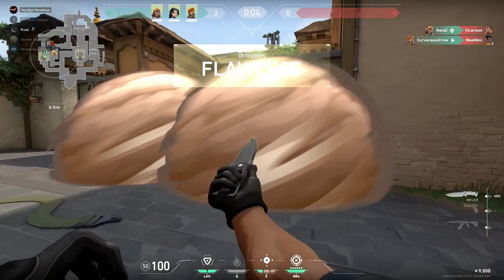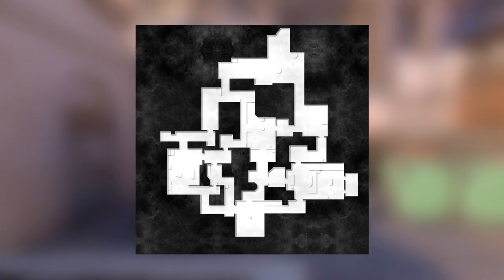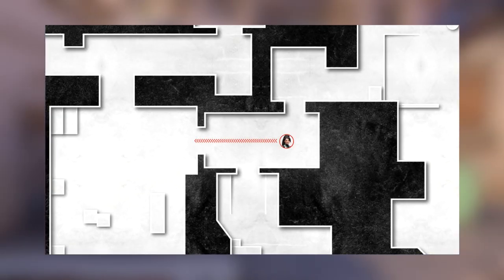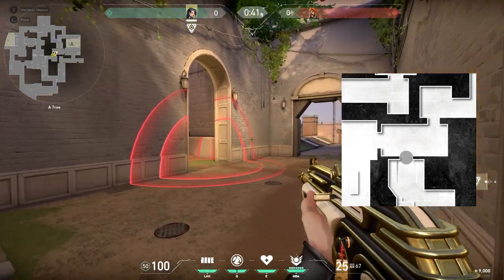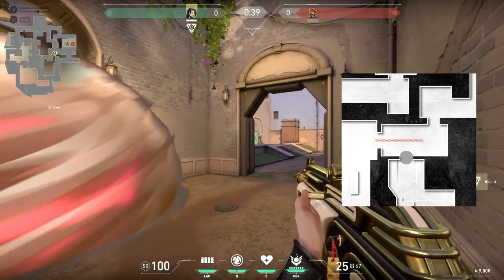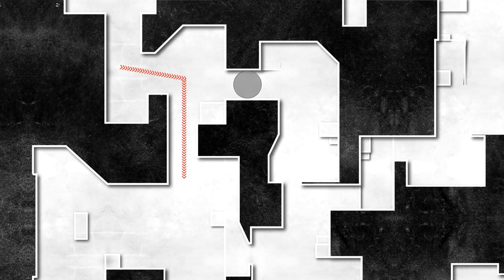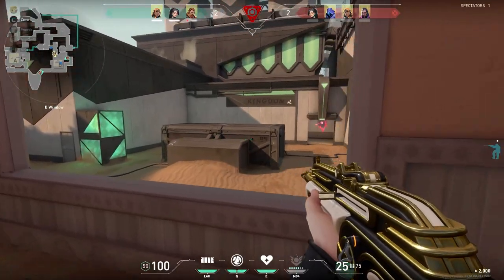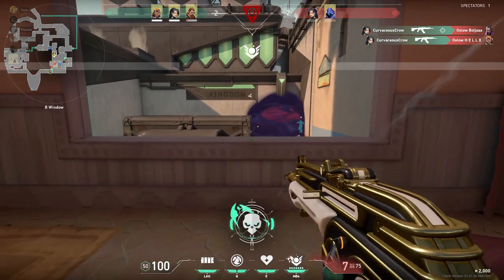Now let's apply what we've learned to some other situations. In Ascent A site the enemy have two options to attack through jungle — they can push through the barricaded door or move up through balcony to get to heaven. Smoking one of these options makes the enemy's push more difficult through the smoke, which funnels them to your entrance of choice. In Split A site we can smoke ramp or A main, again funneling them through our area of choice. Where you decide to funnel the enemy is largely a team decision which should be agreed upon before the round begins.